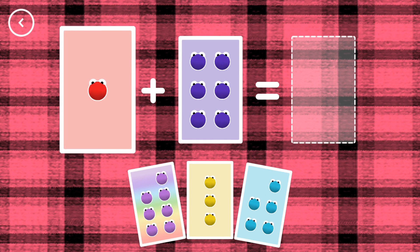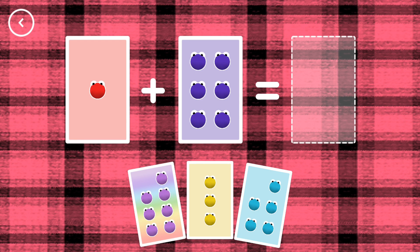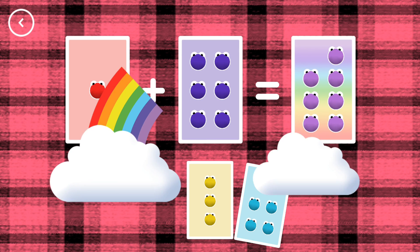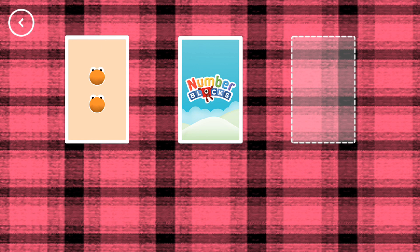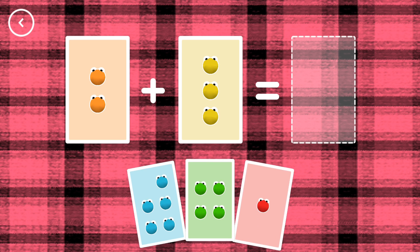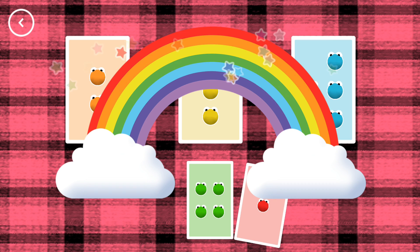If you start with this many and add this many, how many do you have all together? Seven! One plus six equals seven! Yes! Five! Two plus three equals five! That's the correct answer!